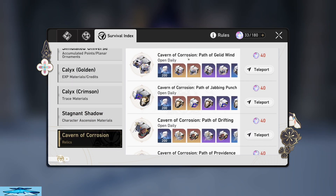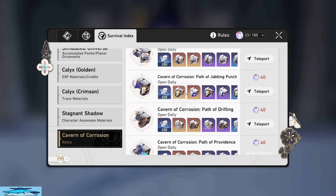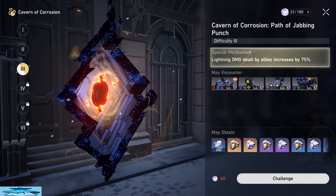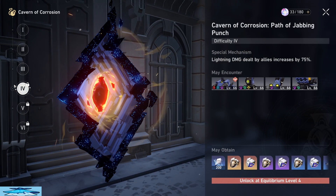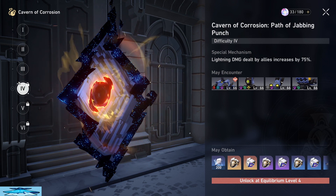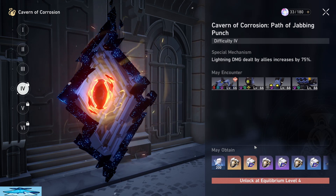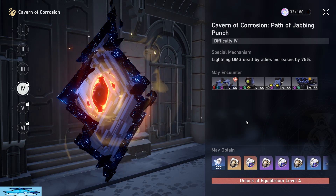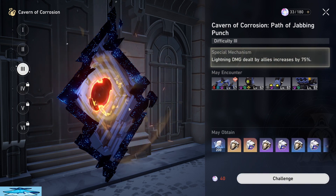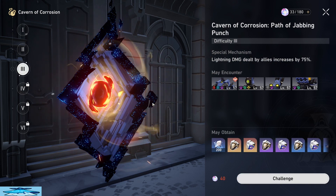The same thing goes for your caverns of corrosion, which are your relic drops. At equilibrium level 3 you have a guaranteed chance to get your five-star, but once you get to level 4 you unlock level 4 of the caverns of corrosion. What you'll be able to do is get your guaranteed five-star but also have around a third-ish chance of getting another five-star, so you have a chance to get two drops instead of one. At equilibrium level 3 you are guaranteed your one five-star but you can't get any more than that.